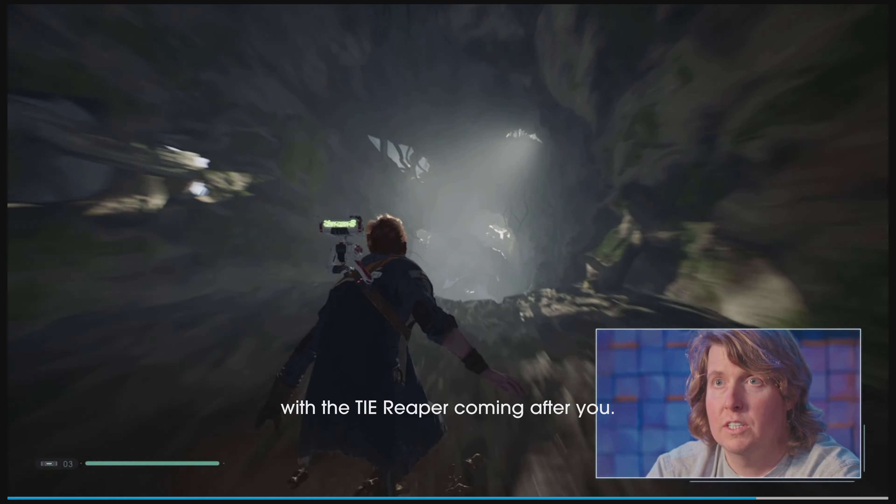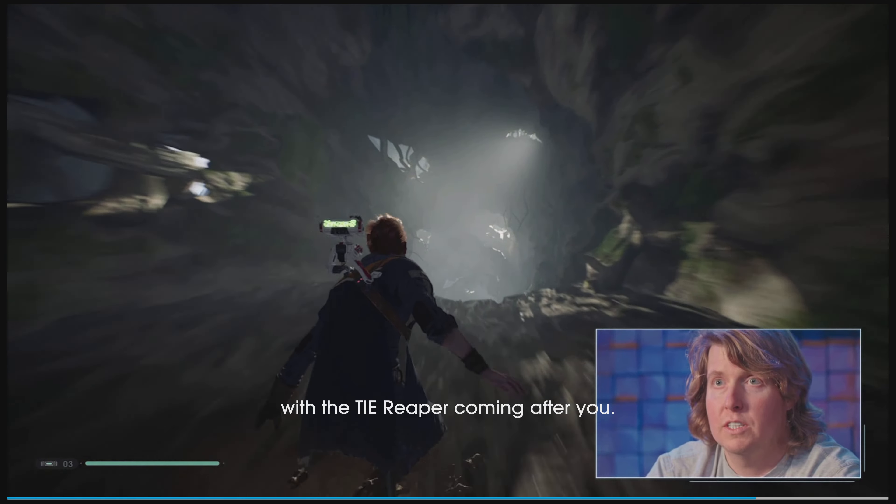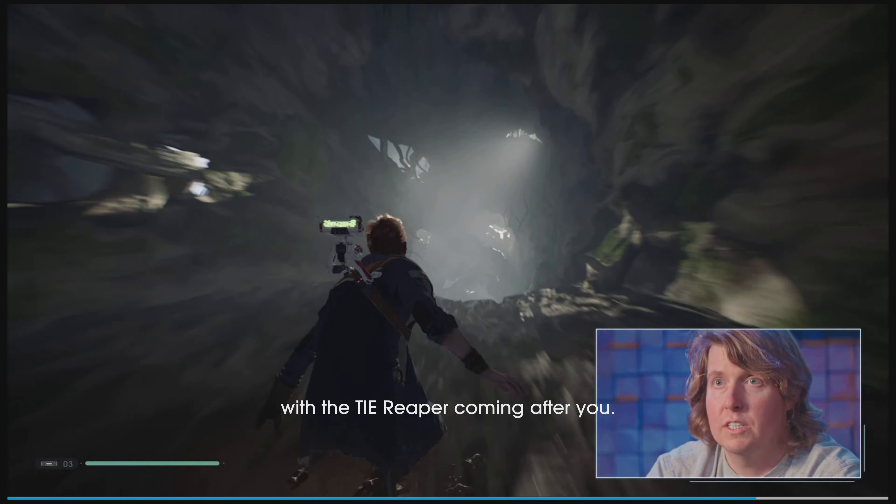This is the entrance to the Shadowlands — it's a little intimidating, but you're a Jedi, so nothing really stands in your way. This first area you go through is the interior of one of the roots. It was definitely challenging trying to figure out what the inside of a tree looks like.